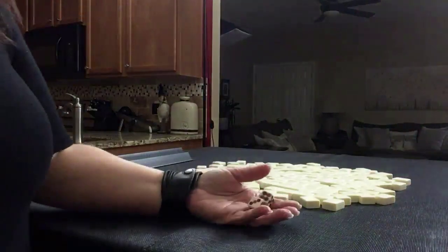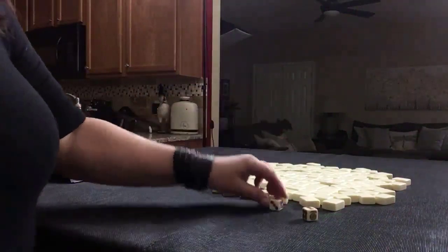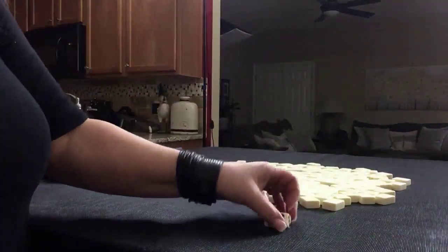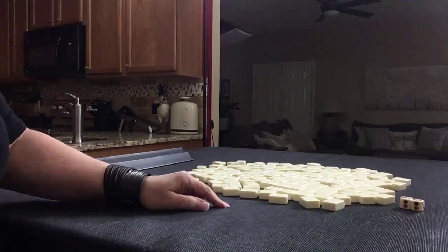We're going to roll these dice to determine which player we are. Odd will be player one, even will be player two. I rolled an eight, so we're going to be player two. I will get 27 tiles and we'll do our first random pull.